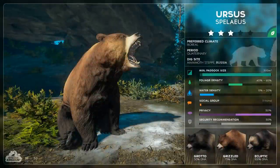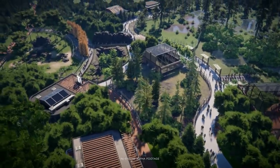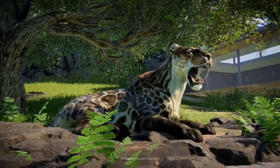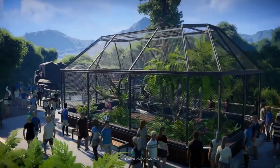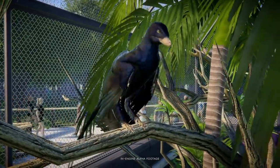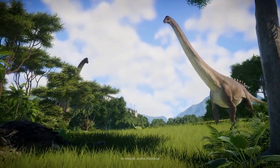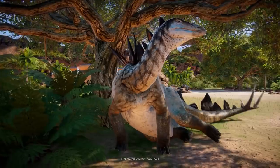In eighth place is the Ursus, the prehistoric cave bear. It probably could be a little lower, but I want to show it some love. It looks very similar to Planet Zoo's bear, so it could behave similarly in terms of attacking, running, walking animations, and how it lives and eats. Bears are very docile creatures until provoked, so this could be a chilled exhibit where guests walk around and enjoy the cave bear. The model looks great with some variations from modern-day bears, and I'm most looking forward to its animations and diet.